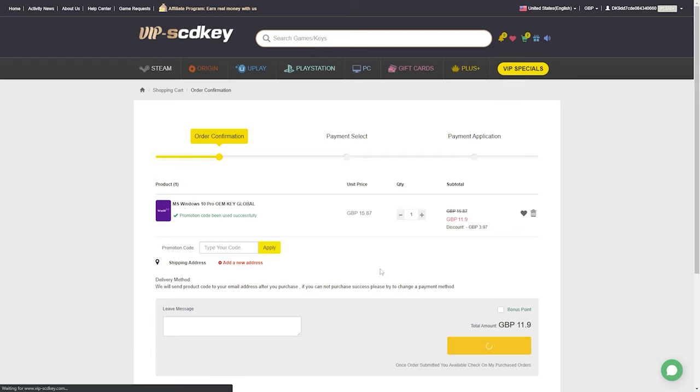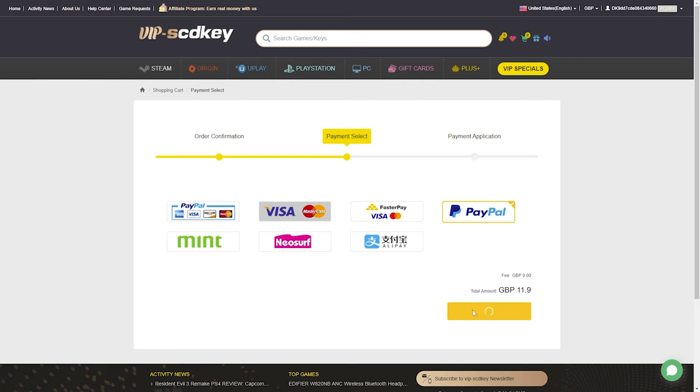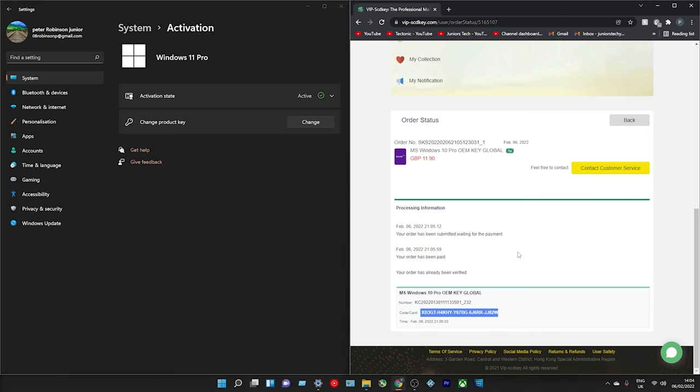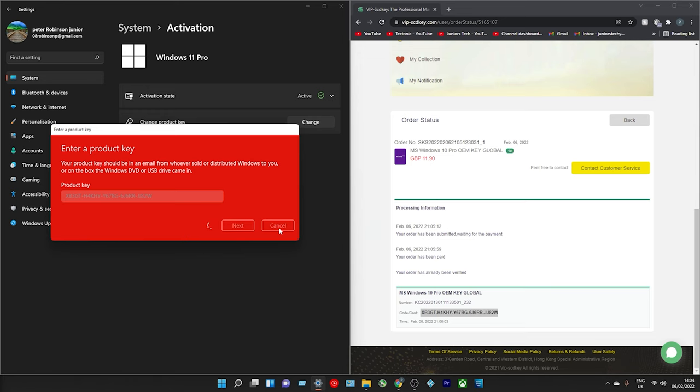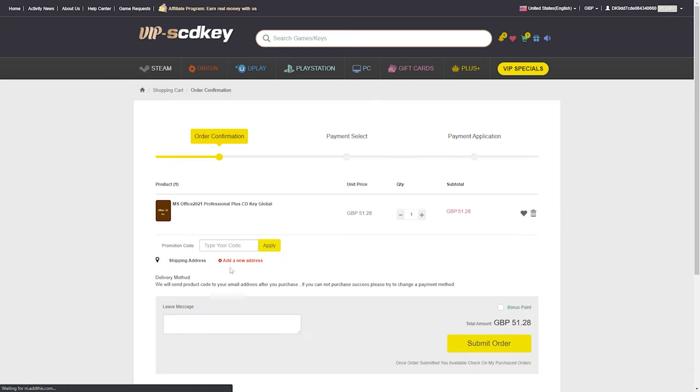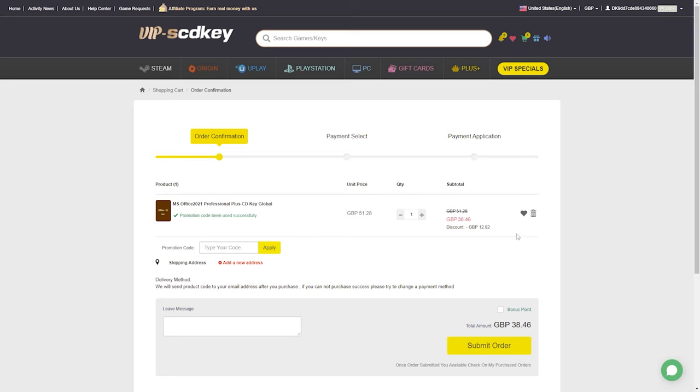Doing this will give you 30% off your already reduced price, down to £11.90. Then all you need to do is go to submit order, click on the payment type, and click pay now. From there, use your new generated code, go to Settings, then Activation, and change your product key. Windows will check the key to make sure it's genuine. VIP SCD Key also has amazing offers on Office 2021 Professional, listed at £51.28, but using code SKJT brings it down to around £38.46.